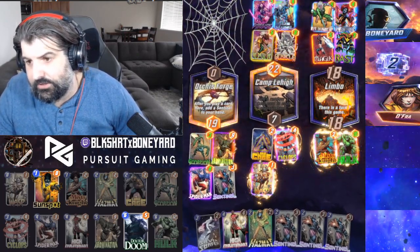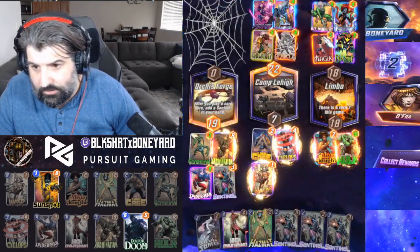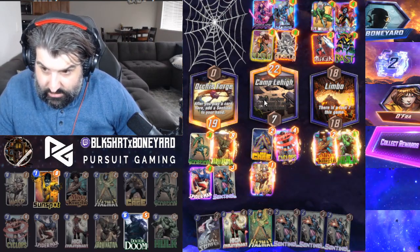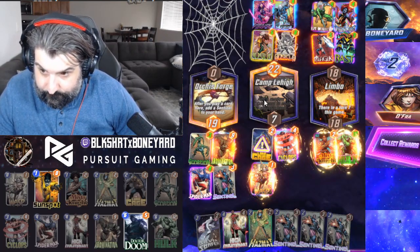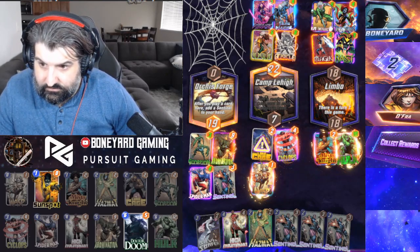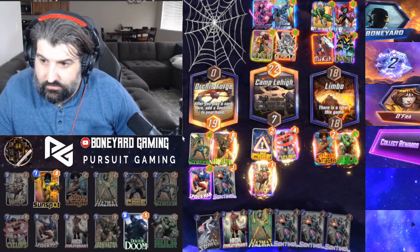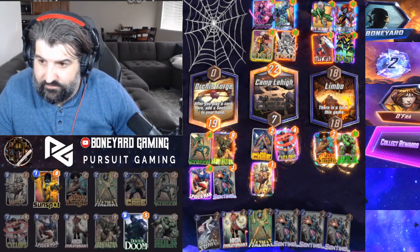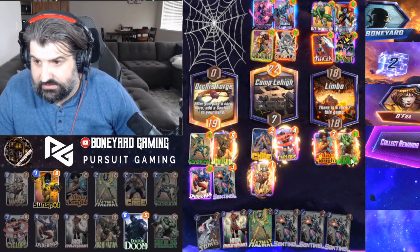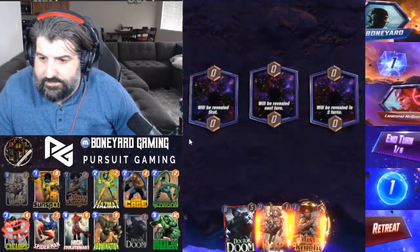His Hit Monkey was a very solid finisher as well. Being able to own the left lane was massively huge and cutting down the overall points difference. Hulk's a big boy finisher, but he had multiple ways to get his points up there.